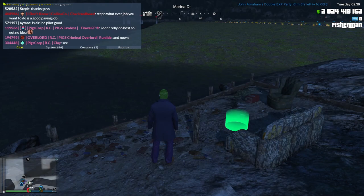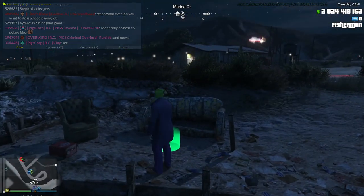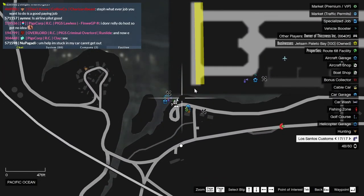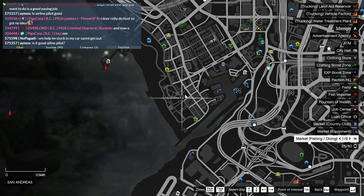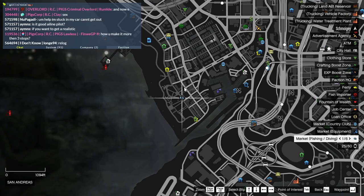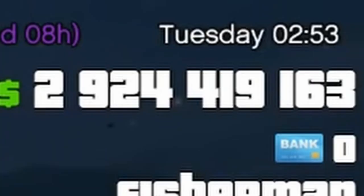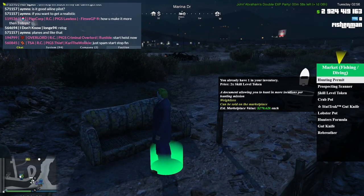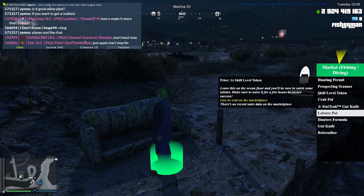So you sort of have to weigh your options and decide which one you want to do. The first thing you need to do is come to any of the fishing and diving markets — either one from your faction like this one, or this one down here on Vespucci Beach. With this one you have to go during the store hours, which I think is like 8 or 9 o'clock until 6 or 7 o'clock. You can see that time up in the top right corner — that is the in-game time. You will want to buy crab pots or lobster pots; each of them cost one skill token.